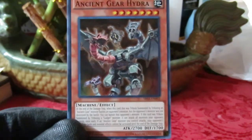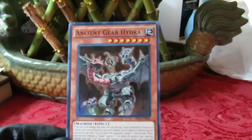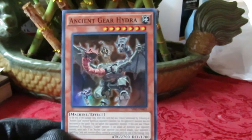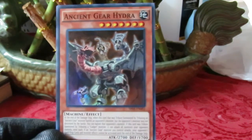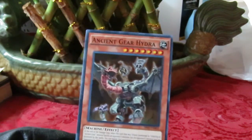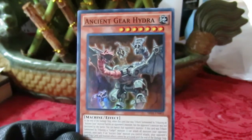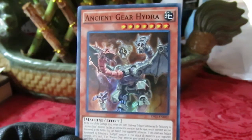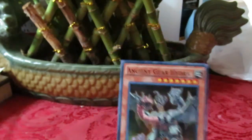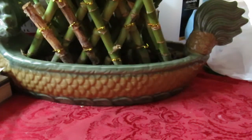Next down the line is Ancient Gear Hydra — not as strong as Reactor Dragon at two tributes, but 2700 is nothing to sneeze at. When you tribute summon an ancient gear, if the monster in battle survives the attack, it's banished. If you tribute a gadget, it can hit every opposing monster your opponent controls. And of course, it has the ancient gear badassery — but at a higher level, blocking spells, traps, and monster effects.